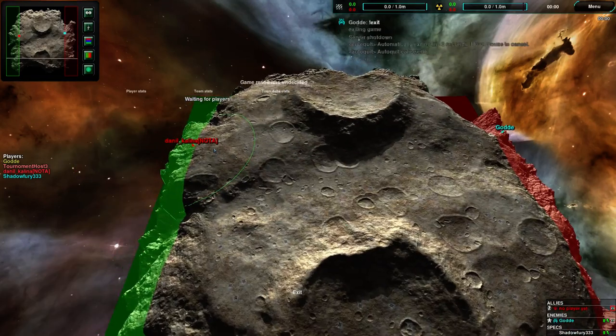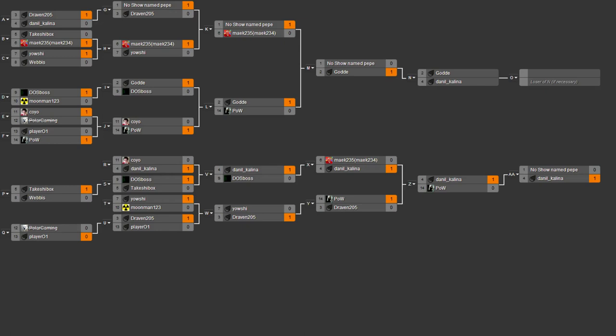Right now we're just waiting for Daniil Kalina to join up properly, so I'll have to start this up again. They're still trying to figure out how to set up the starting boxes. Why not just have it set already with a default? Zero-K Lobby does that just fine — start the map and it gives you a start box set.